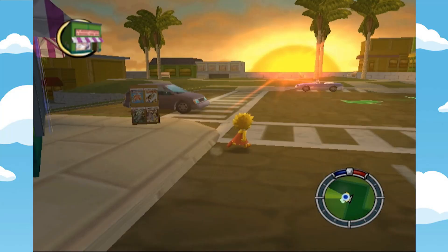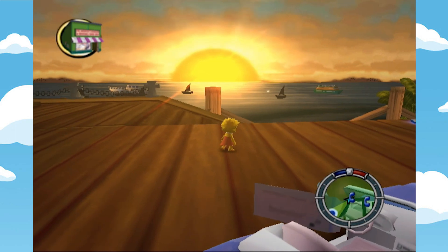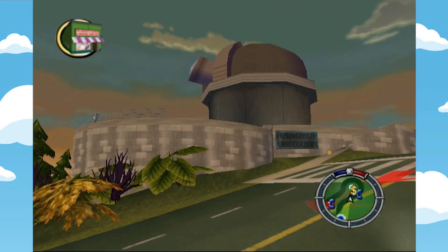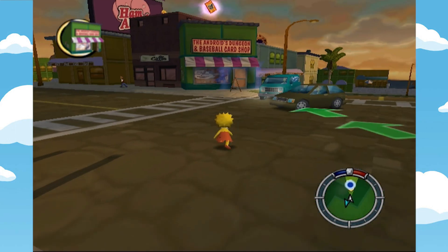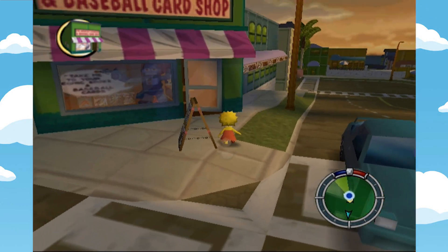Man, if you could combine the special moves and art style of that Simpsons game with the open world mayhem of Hit and Run. Anyway, walk around and take in your new surroundings. We have the Docks, Krusty Studios, Professor Frink's Lab, and of course the Android's Dungeon, which is our first objective. We're entering a comic book shop here, people, so plug your noses and get ready for some gatekeeping.